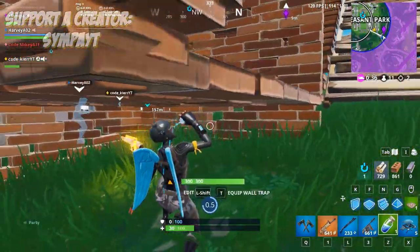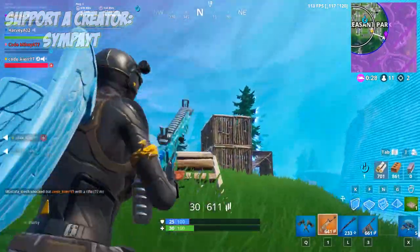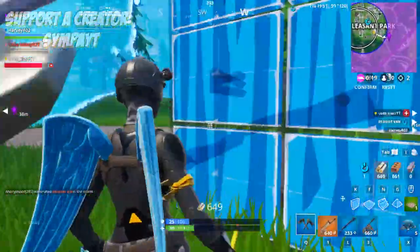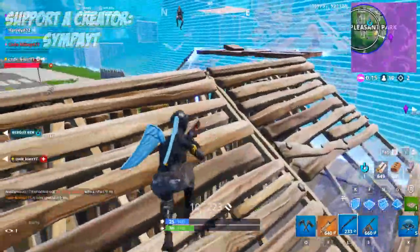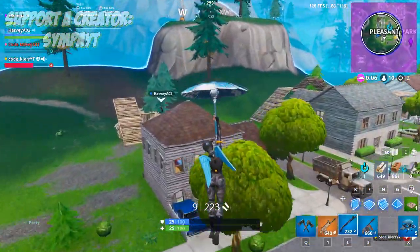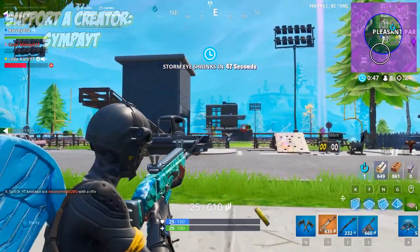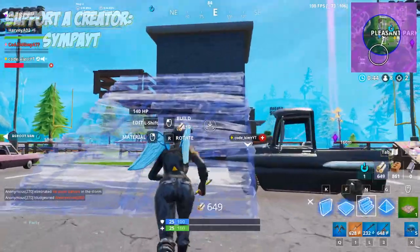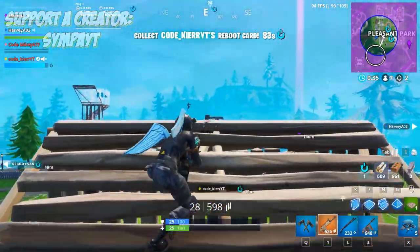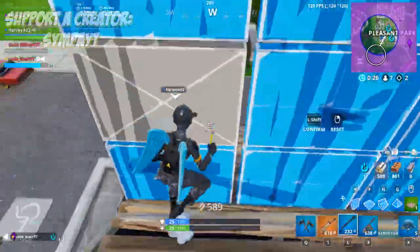Oh my days, imagine — trying to go to zone and getting sniped on 150 health. Oh my god, I can't believe it. The new pack's weak. That one's trying to run away. I'm launch padding — can I shoot it or something? I've got his card as well. Oh yeah, they're right here.